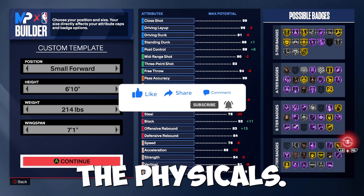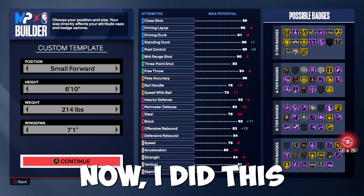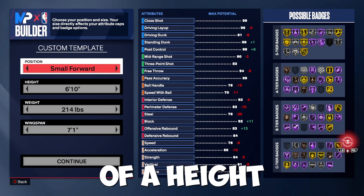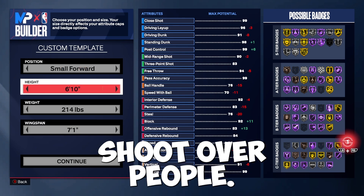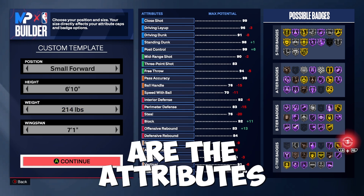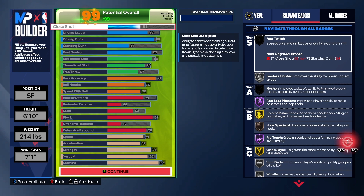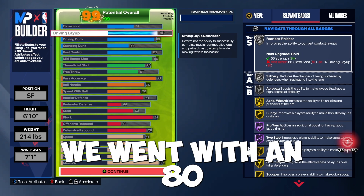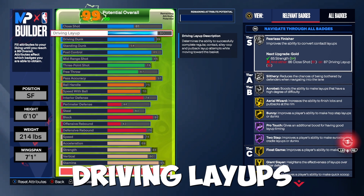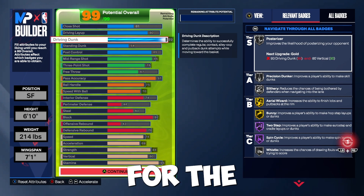Here are the physicals: small forward, 6'10", 214 lbs, 71 wingspan. I did this because at 6'9" or 6'8" there's not much of a height advantage and you don't get to shoot over people, so that's why I went with 6'10" for this build. For the close shot I went with a 61, driving layup we went with an 80 — you unlock Zion's layup package at a 79 — and we went for an 89 driving dunk on this build for the contact dunks.